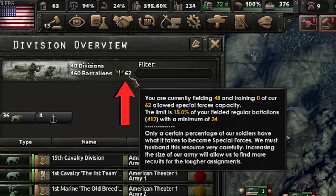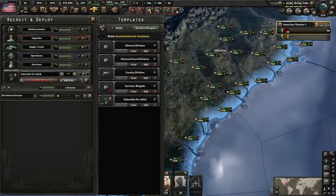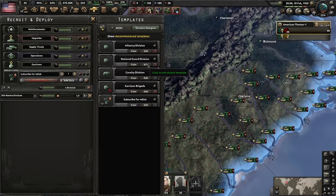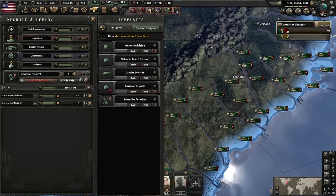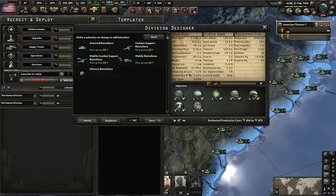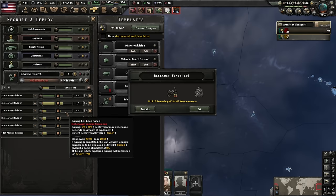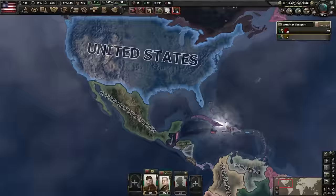Well, we can train one more — a small lie. But if we make the division bigger using the template editor, it changes the battalion ratio, allowing us to train more marines. Maximizing template size and saving lets us train another six. However you have to deploy them first before converting more. You can only cheese this by a certain limited degree.